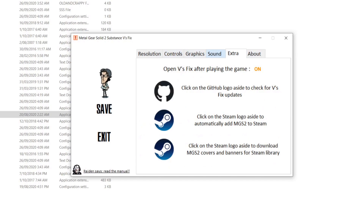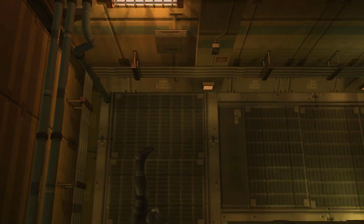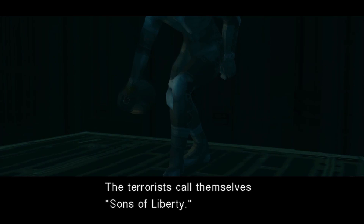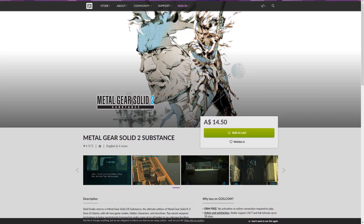Luckily there's a very good fan-made patch out there by a guy named V that I'll link below. It adds support for custom resolutions, proper widescreen with relevant FOV fixes, great bindings for multiple controller types, and fixes most of the graphical glitches in the original port. I think it's very weird that GOG didn't bundle this with the new release, considering they've used community fixes in the past. I played through the whole game with it about three years ago and thought it was a pretty decent way of playing MGS2, though some graphical glitches still linger. It's a decent way to play in widescreen, but I don't think it can match the HD collection on consoles or emulating the PS2 original, which works very well these days.